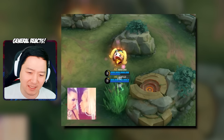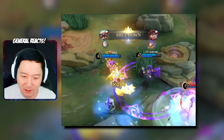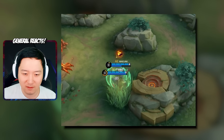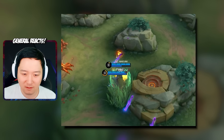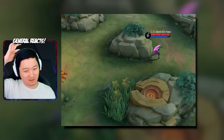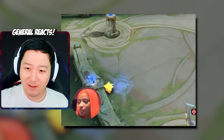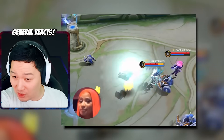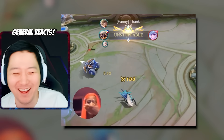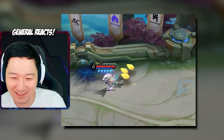The second skill passive gives some serious burst damage. Wait — you can use the second skill to dash out of a dash? That's unlucky though.